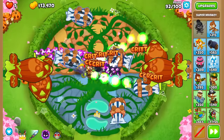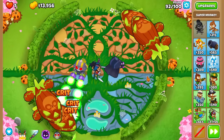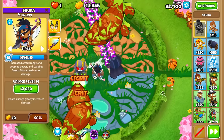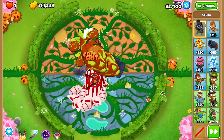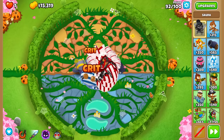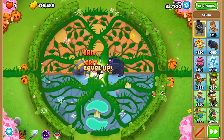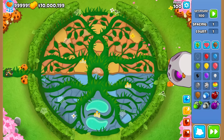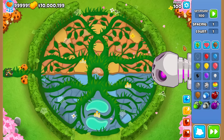We're going to beat round 92, then I'm going to test in Sandbox Mode to see what round the BAD comes out. Let's hope I don't screw up my save. Round 92 still being taken down. According to Sandbox Mode, the BAD comes out on the right. So that's what I'm going to plan for — let's hope it's not a mistake.